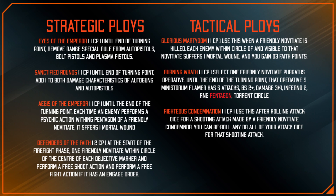Looking at their Strategic Ploys: one removes the Range special rule from their pistols, which is really nice on the leader model you can equip with a plasma pistol. Sanctified Rounds buffs the damage characteristic of autoguns — they basically become bolter guns, though you probably won't be running many autoguns anyway. Ages of the Emperor: each time an enemy operative within six inches of a friendly Novitiate performs a psychic action, they suffer one mortal wound — very niche, only a few matchups.